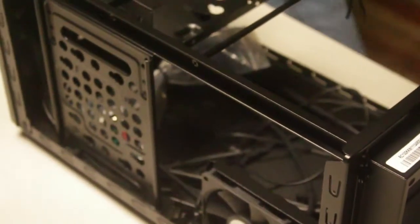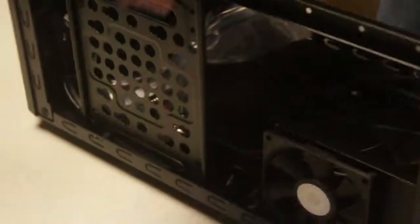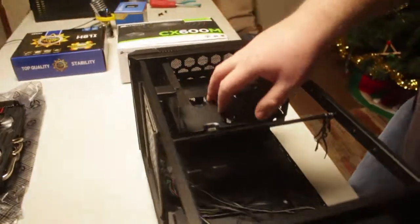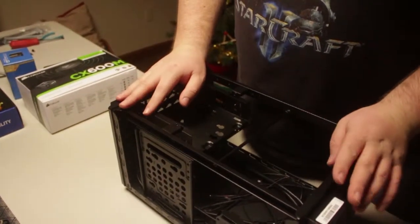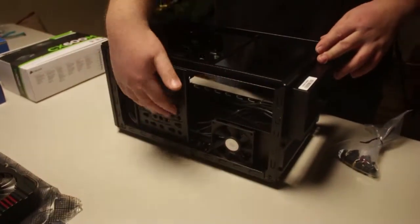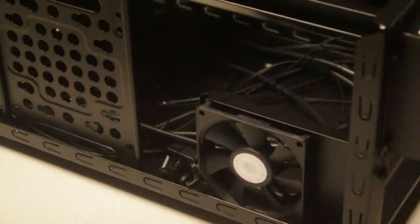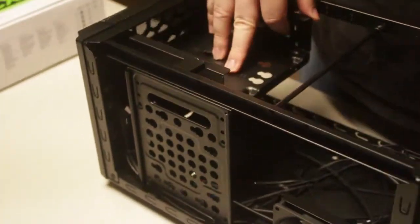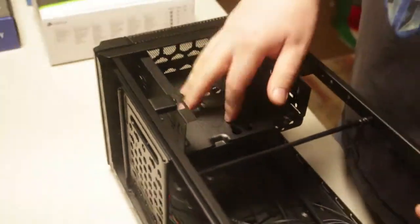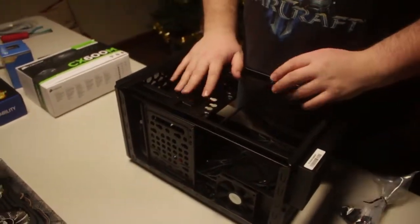Inside the case, we have an 80mm fan on the side that will blow on the CPU. We have a 120 in the front. Luckily with this case it is very modular — you can remove the fan assembly, you can remove all the bracket tree. Which is essentially what we're going to do. We don't want any of this in here. We're going to remove the majority of this, mostly for space, because we're not going to have a 5½ inch ROM drive in here. So we're just going to take this completely out.